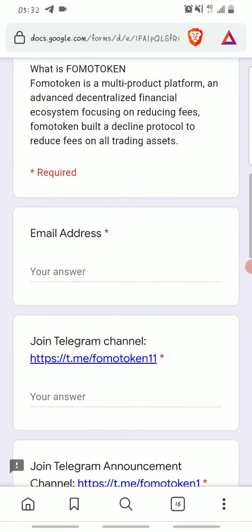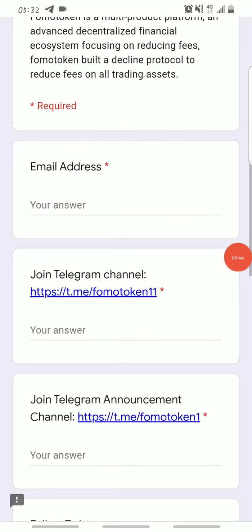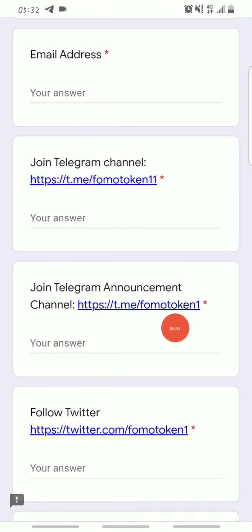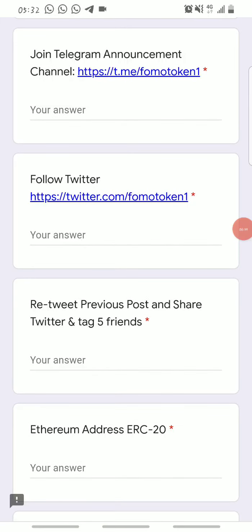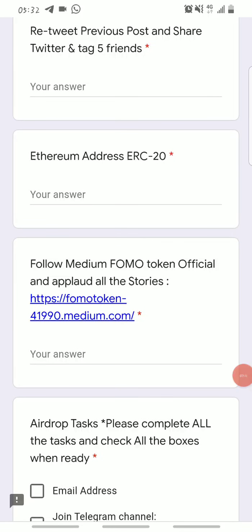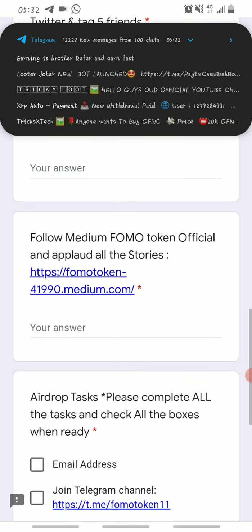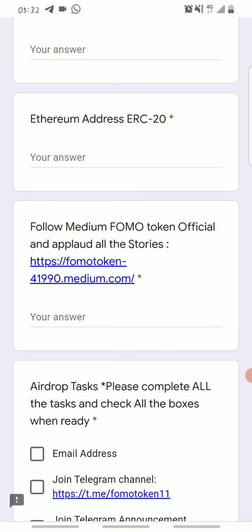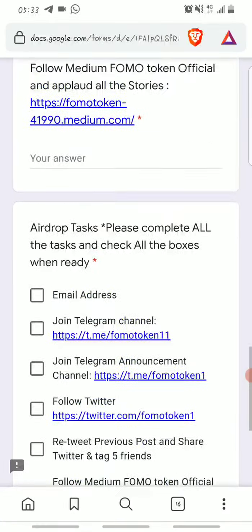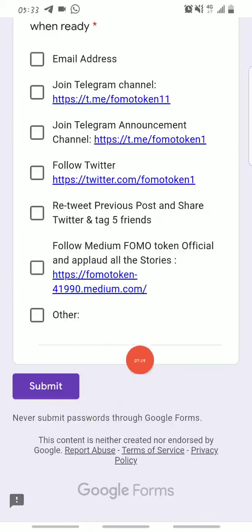To join the airdrop, fill out the form: provide your email address, join the Telegram channel and provide your username, follow them on Twitter and provide your username, retweet their posts and tag five friends, then share the Twitter link here. Provide your Ethereum wallet address, follow them on Medium, upload all the stories, and provide your Medium username.